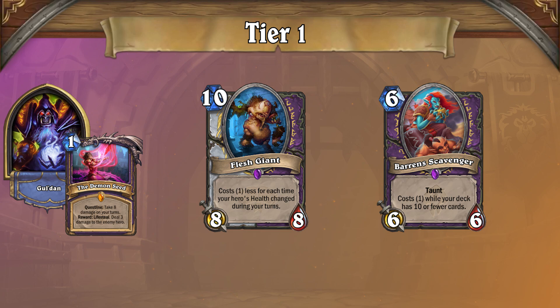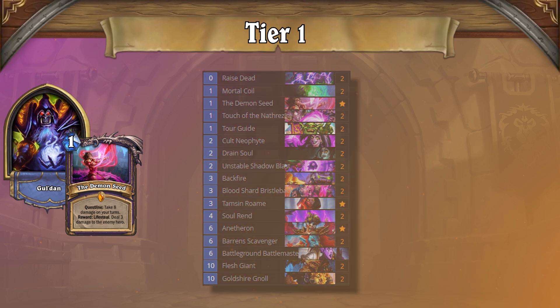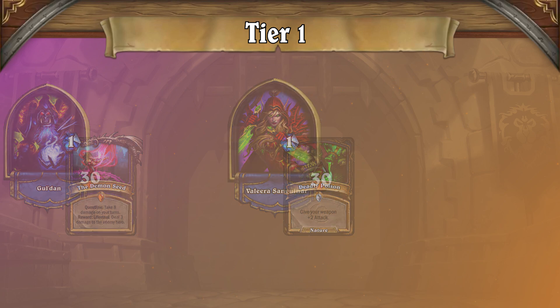Warlock may not be as strong as it once was, but the archetype still poses a serious threat, and will make ladder a painful place for board-based decks to stake their claim. Hand Warlock has a good matchup against both greedier decks and board-based decks, as they tend to struggle with either your inevitability or your board wipes, making both Big Warrior and Quest Rogue favorable. On the other hand, Hand Warlock has a nearly unwinnable matchup against Poison Rogue due to the lack of interactiveness — while you spend your turns damaging yourself, they take advantage of your self-harm and simply kill you.